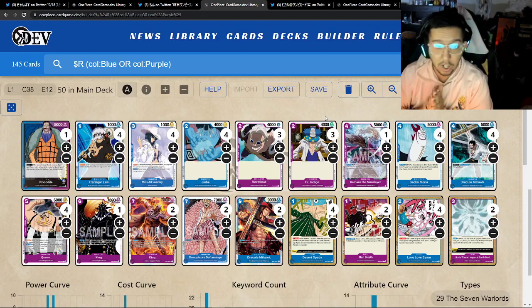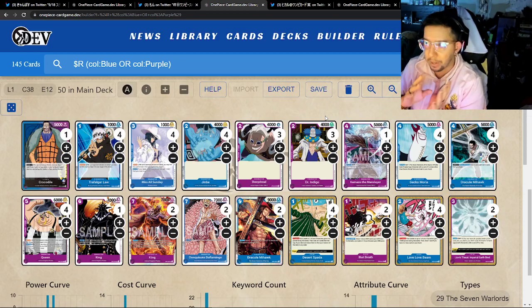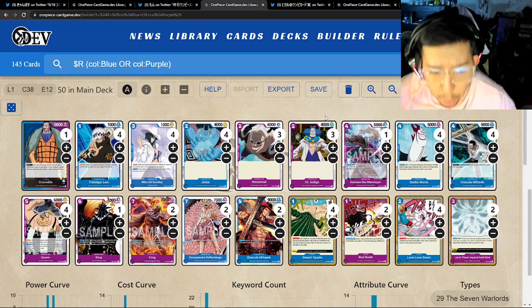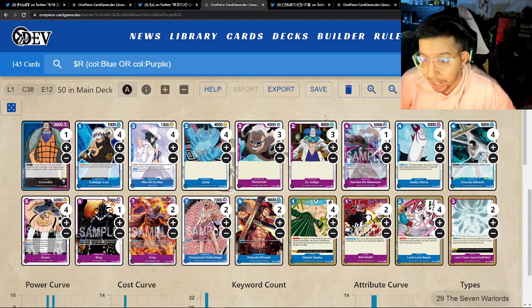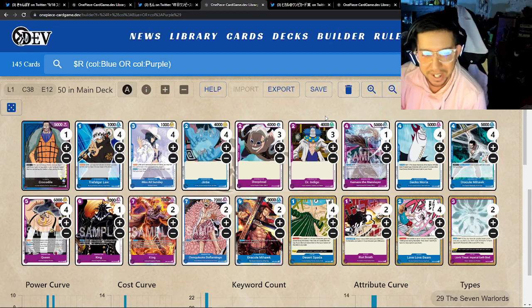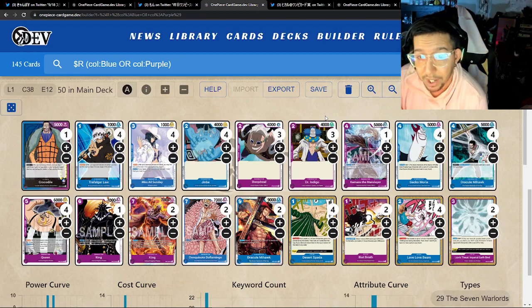The King line is interesting — usually it's two of the six-drop and one of the seven-drop, or two and two. I'm guessing this is also local meta dependent. This curve is very nice — King, two Dofies, and two Mihawks is pretty staple-ish for Crocodile, and very similar to what I've tested. Four Queens, four Morias, four Mihawks. The Manslayer is an interesting little one-of. Miss Sunday needs to be in all your Croc lists — she's way too good not to be playing at a four-count.